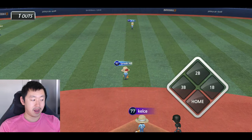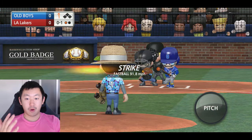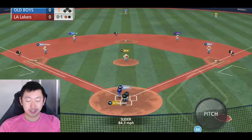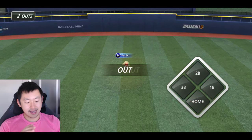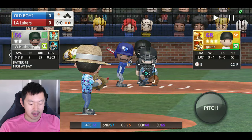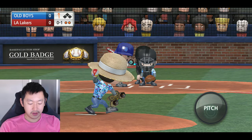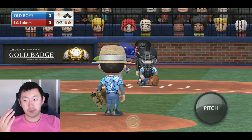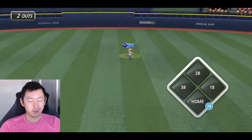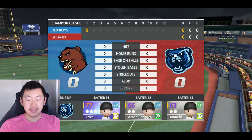I know a lot of the times on the channel, Challenge Tuesdays, we like focusing on pitch types, power hitting, bunting speed. But today we're gonna put some of those lesser used stats to the test. As a reminder, the throwing stat affects how far you can throw and how fast you can react to the ball. Fielding reduces any chances of an error in the outfield. We have Patrick Mahomes, our platinum player, locking it down in center field.